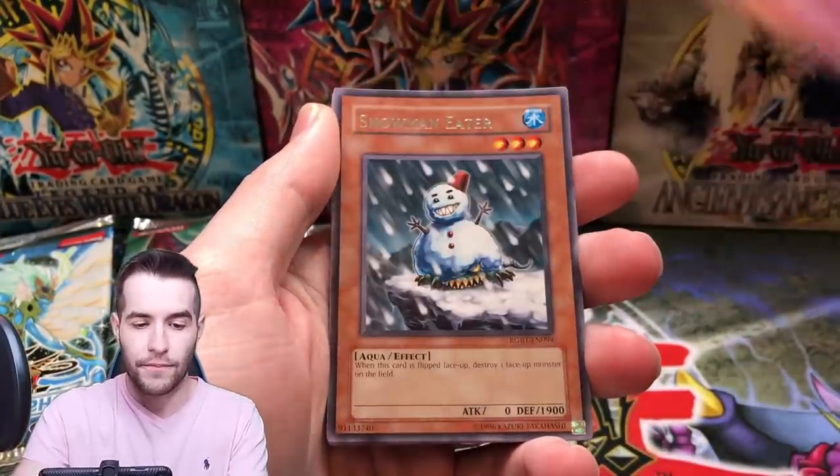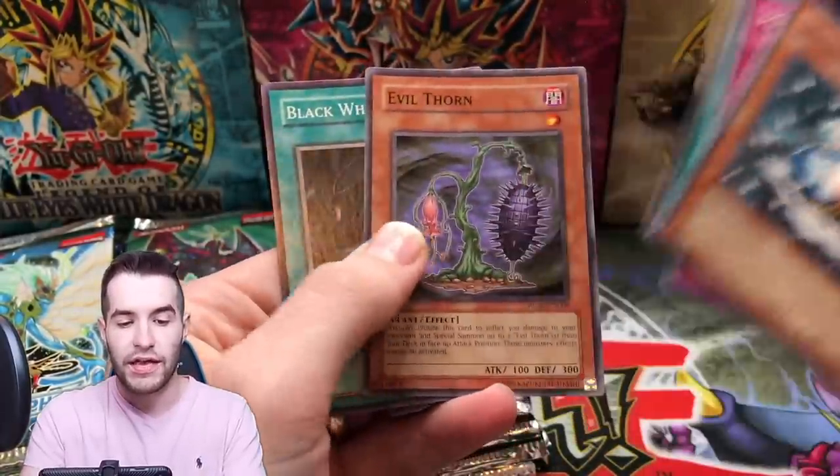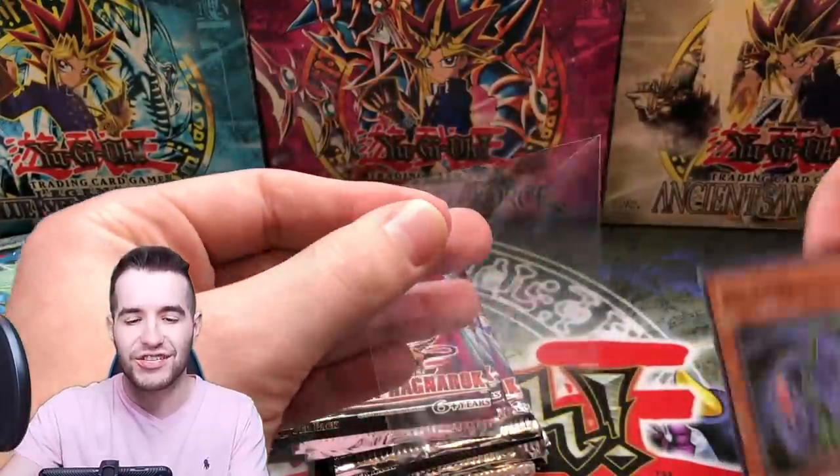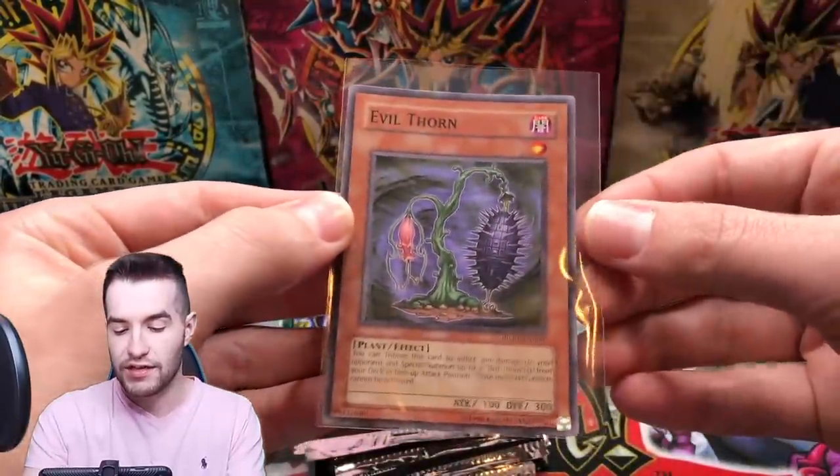Disposal Traps Done, Snowman Eater — okay, cool card. Evil Thorn — that's a nice one. I think it's only like a dollar now but it used to be like six dollars or something, it was crazy. Still a good card though.